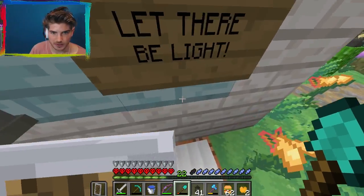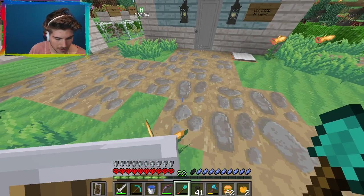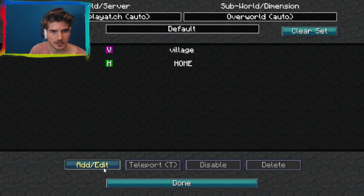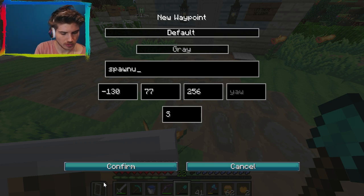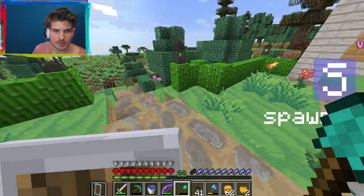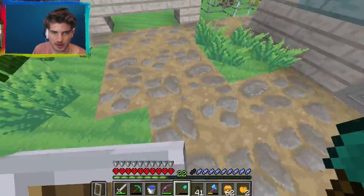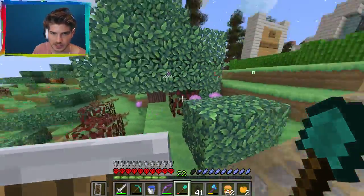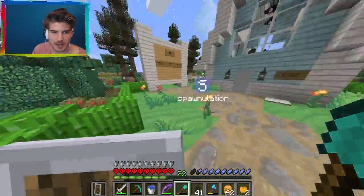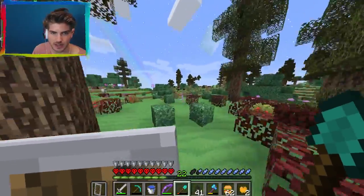So I'm going to put a waypoint right here and call it spawn. Now I know where I'm digging from. Obviously the exit won't come out right here — I'll probably have an entrance somewhere nearby. Let's head back home and get to digging.